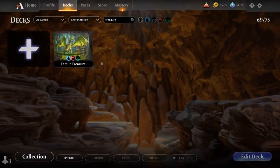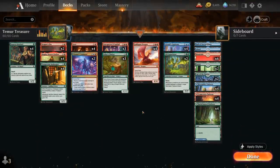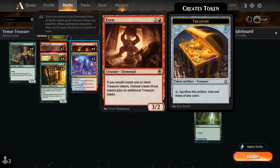Hello and welcome to another standard gameplay video. Today we're taking a look at another standard 2022 deck preparing for the upcoming rotation, and as voted on by my supporters on Patreon, we're building this Temur treasure deck featuring 4 copies of Zorn, a 3-mana 3/2 elemental that says if you would create one or more treasure tokens, we get to make one treasure token on top of that.